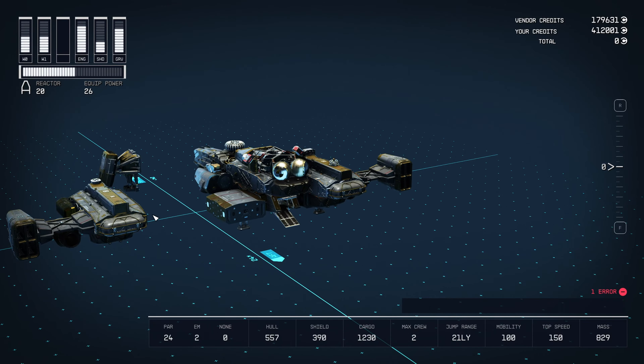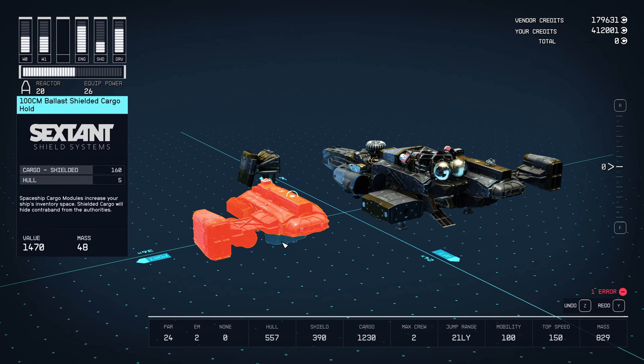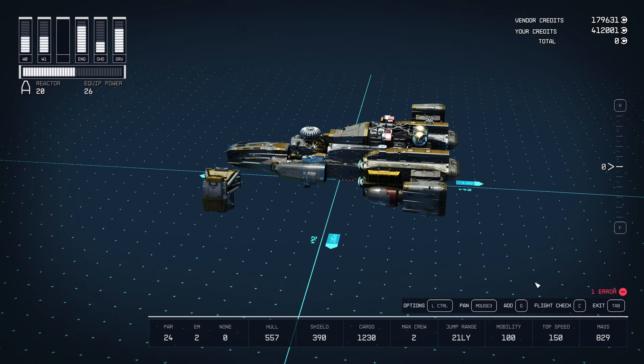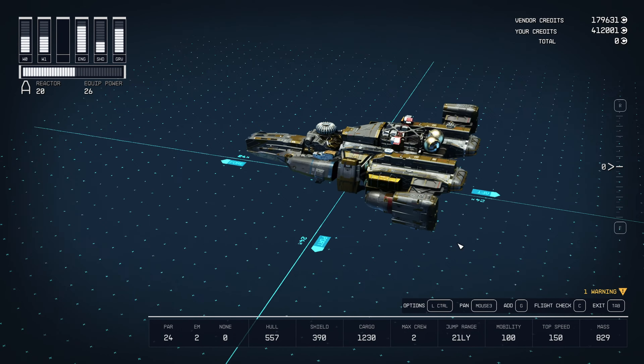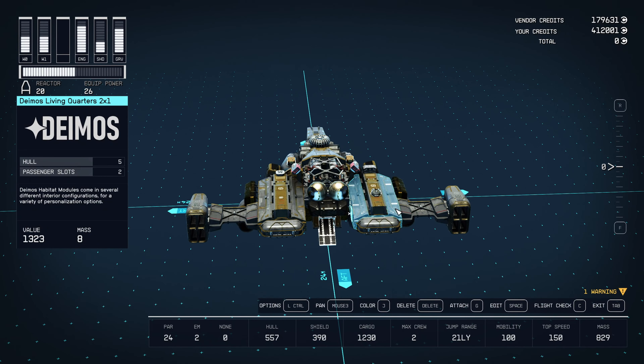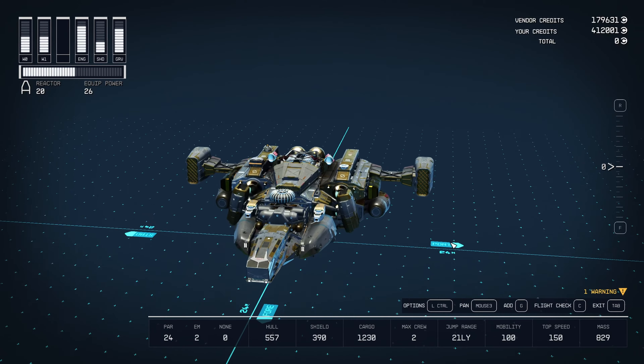Now let's put everything back together. Let's select all this stuff and put this back. There we go. And I'll put the landing gear back. So now I don't have any redundancies like the science lab — I would never use it. I don't make pharmaceuticals; I don't see myself making pharmaceuticals. So now let's work with the layout I have here.